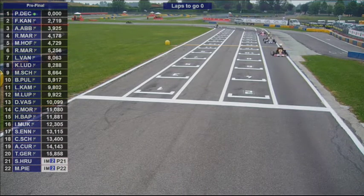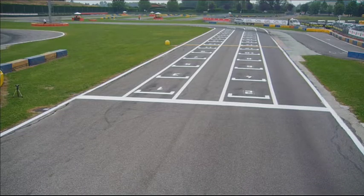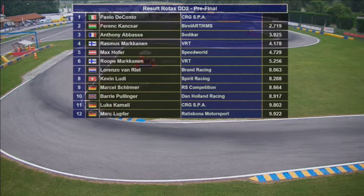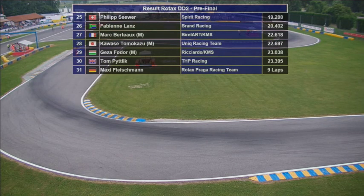Sixth position was Robbie Markkinen. Kevin Loody finished eighth, featuring in the championship standings — a fairly good points haul. Paolo Di Conto wins the DD2 pre-final by 2.7 seconds over French Conchire. Anthony Abbas third, Rasmus Markkinen fourth. Max Hoffer fifth, Robbie Markkinen sixth, Lorenzo van Wright seventh and Kevin Loody eighth. Barry Pullinger tenth, Luca Kamali and Mark Lutfer rounding out the top twelve. In the Masters class, Cristiano Mercado won, with Iger Mewkin second and Tamsin Germain third, and Martin Pearce fourth in class and 22nd overall.